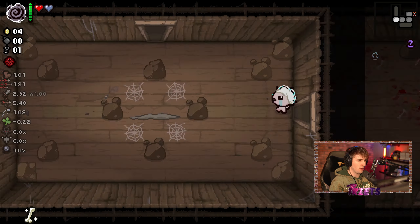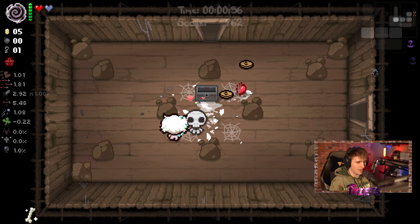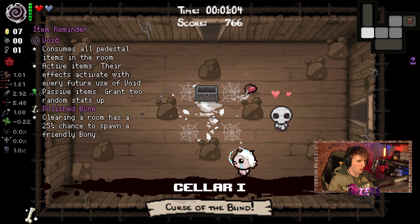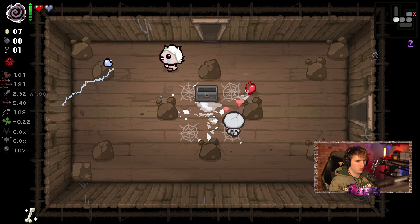The plan is to hold on to Void as long as possible and get every active item we can, because I've never actually done that. You might be wondering why there's a bony next to me — clearing a room has a 25% chance to spawn a friendly bony when you have the Polished Bone trinket. Pretty cool. The seed for today is ZY4C, ZY EB — lots of Z's and Y's.